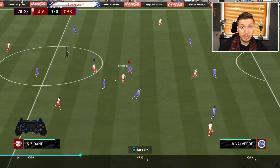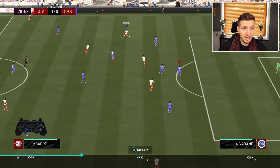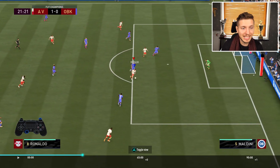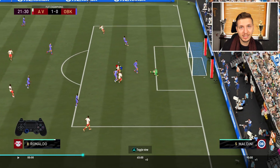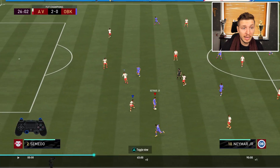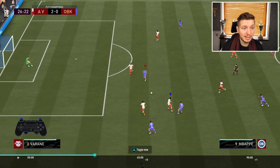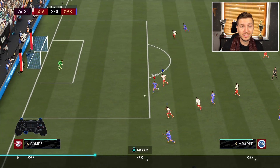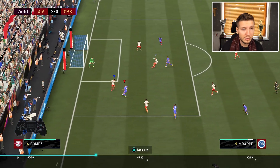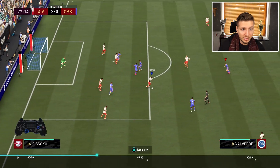We're showing these highlights with the co-op camera to give you a better overview, but he uses the tele-broadcast camera. In his prime here: the step overs and the ball pulls, just like this — multiple step overs and just going forward. When it comes to defense again, quite simple: L2/R2, not using any contain either, just waiting for the opponent's mistake and staying calm in the box. That is good defending.